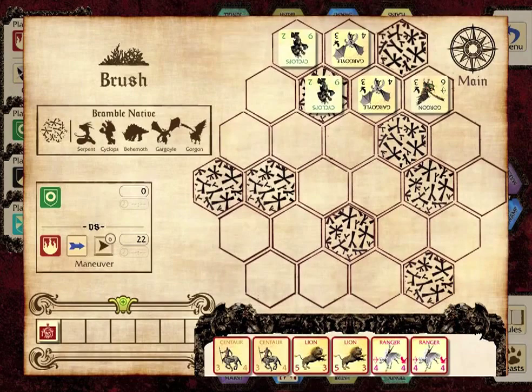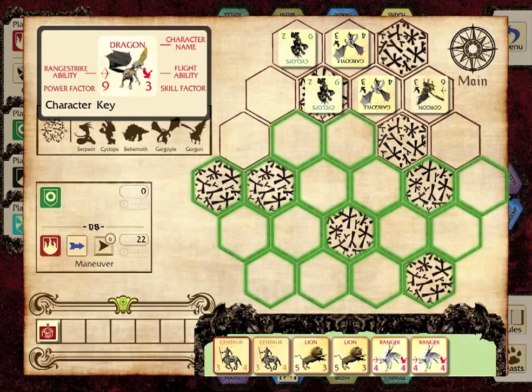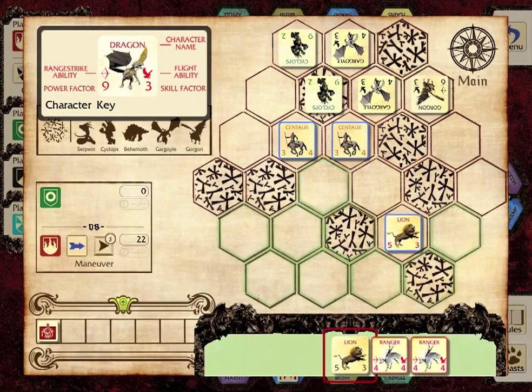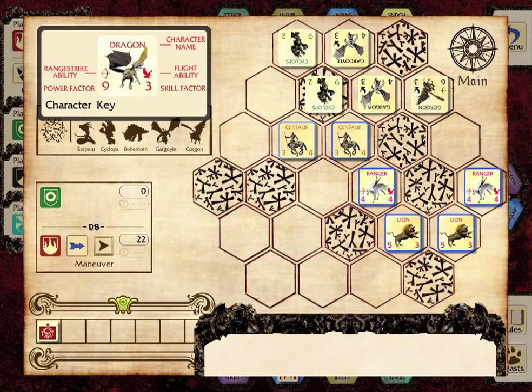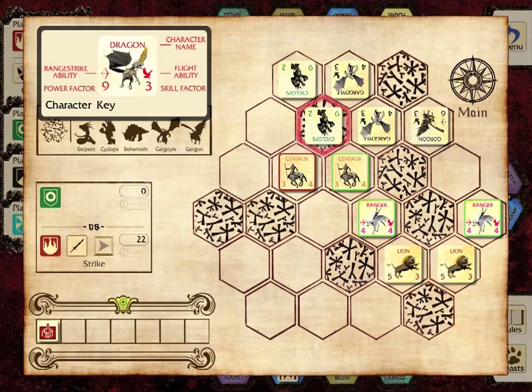Player One's characters can maneuver up to the number of spaces indicated by their skill — the number in the lower right. Characters can generally move in any direction, but hazards may impede their progress. Characters cannot usually move directly through occupied spaces. Some characters can fly, which allows them to pass through occupied spaces and bypass most hazards. A character that ends its maneuver next to an opponent must strike, and once engaged, neither character can move again until one is eliminated.